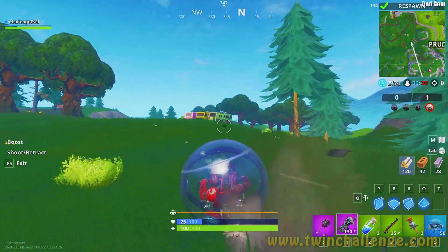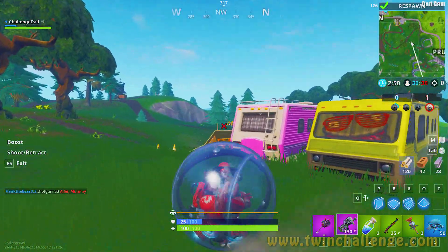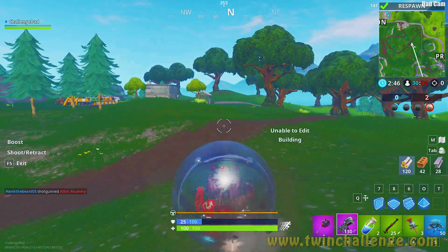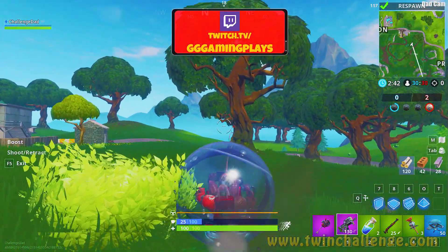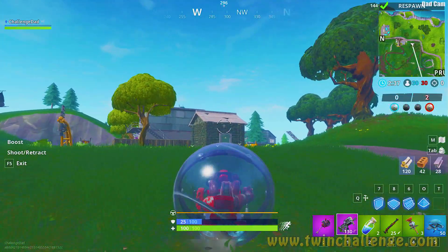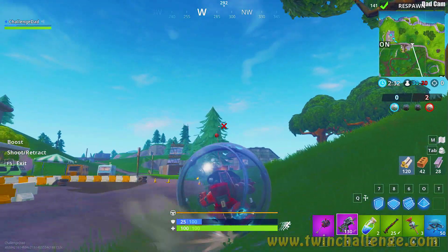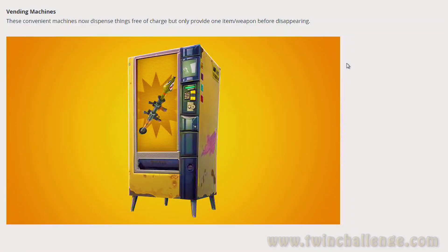First up, what's new: the Baller. Keep the good times rolling — combine your boost and grapple to perform unbelievable feats with the new vehicle addition to Battle Royale. If you've seen Jurassic World or Jurassic Park, you've seen this particular vehicle — the little hamster ball. Fortnite added one additional element: the grappler, which allows you to swing around like Spider-Man in a hamster ball.